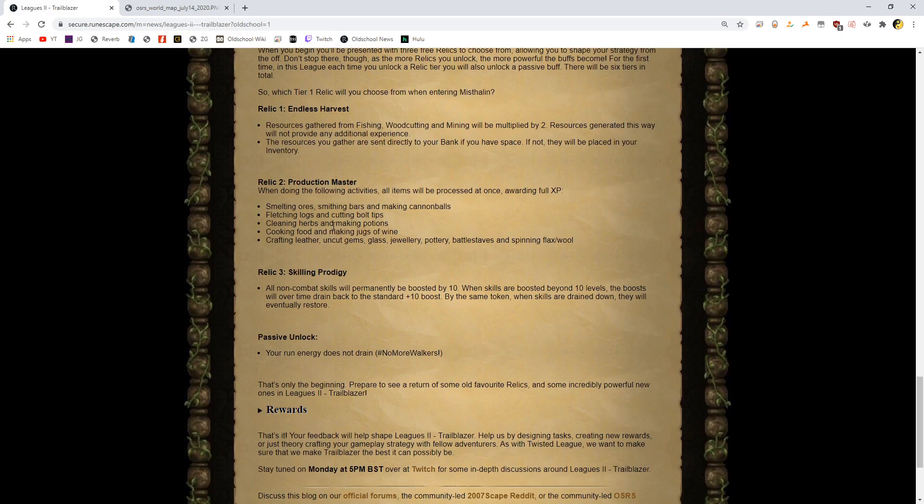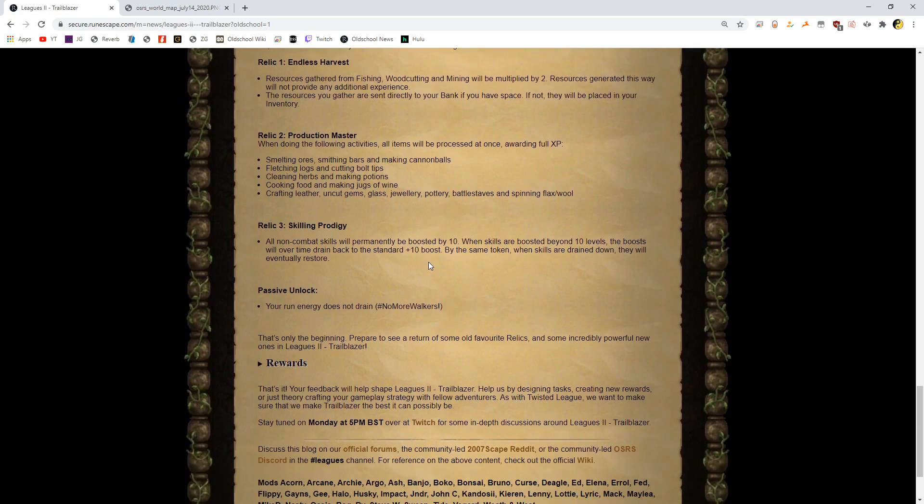Production Master — when doing the following activities, all items will be processed at once, awarding full XP. Smelting ores, smithing bars, making cannonballs — so if you have a full inventory of gold ore, you just click on the furnace, boom, one click and they're all smelted. Same with making cannonballs — imagine 10,000 steel bars and you just click it, they're all made at once. Fletching logs, cutting bolt tips, all instant. Cleaning herbs, making potions, all instant. Cooking food, making jugs of wine. Crafting leather, uncut gems, glass, jewelry — all instant. That saves a lot of time. It's so cool what they do with the spaghetti code to get all this to work without breaking the game every time.